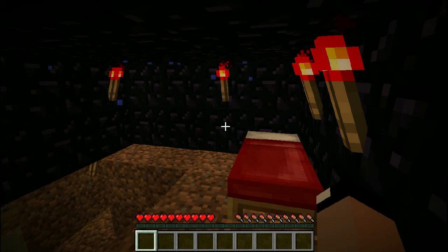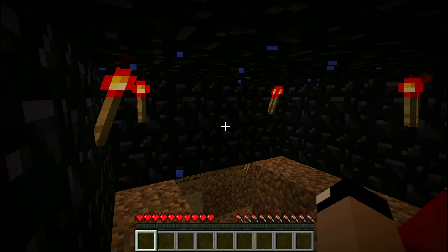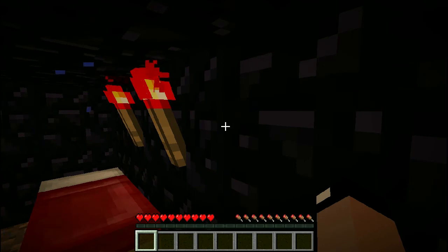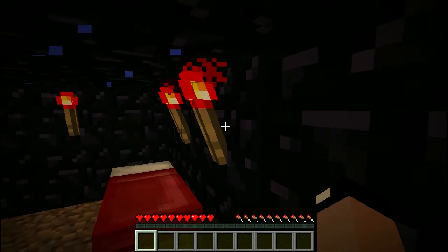Still bewildered by your strange surroundings, they tell you that you must find three keys — three keys that will open the way to the base of the Enderman. You are told that you must find these keys so that you can destroy the Enderman once and for all. First, they send you to the Vrendis Tower, the place where the story begins and the place where the story ends.